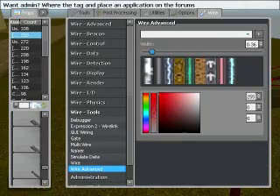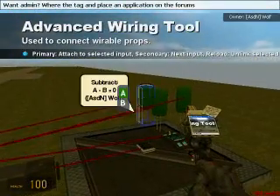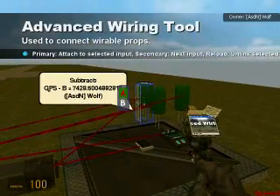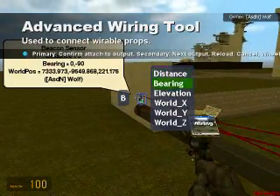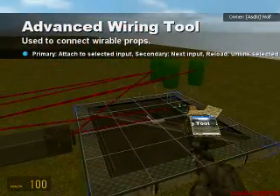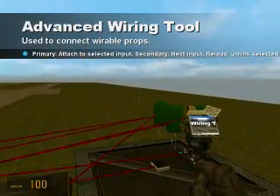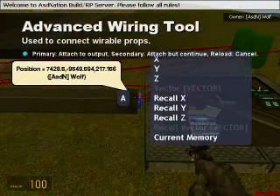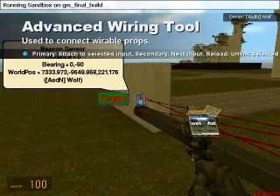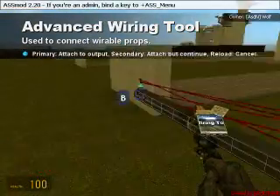Now for what some people find the more difficult part: wire the A of your first subtract chip to your GPS output X. Wire the B of the same subtract to the beacon sensor output World X — it has to be World X, because otherwise it gets the GPS coordinates of your local area instead of the whole map. You want it to look over the whole map and know exactly where that person is. Wire A of your Y subtract chip to GPS Y, and B to beacon sensor World Y. Then A of your Z chip to GPS Z, and B to beacon sensor World Z. And your vector thruster already has all of that wired together.